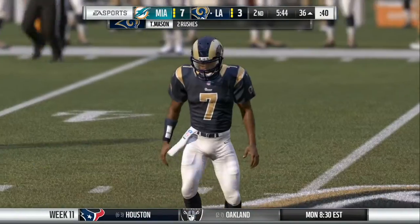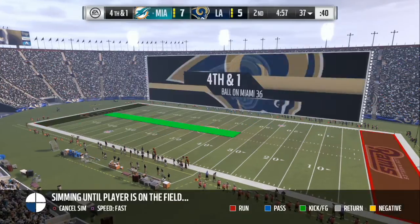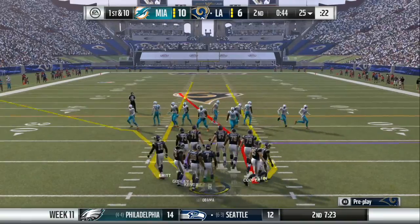We're going to try to run up the middle — that didn't work. I need to learn to just stop running the ball. I really want to make running something this team can do, but they just can't. Our running back sucks, so I basically have to pass the ball as much as I can. We score a field goal. Miami marches down the field — they also score a field goal. So it's 10-6.